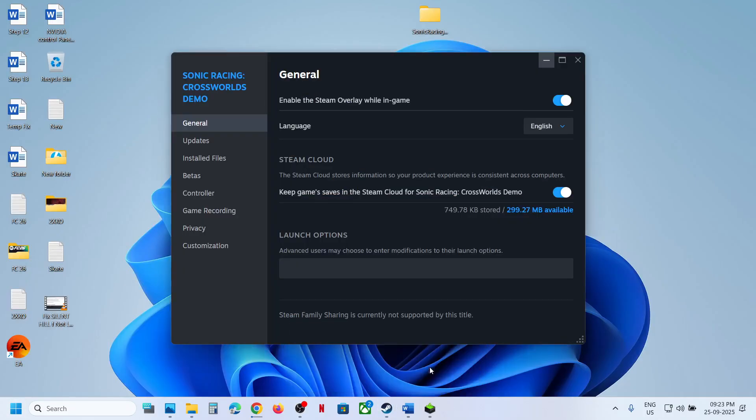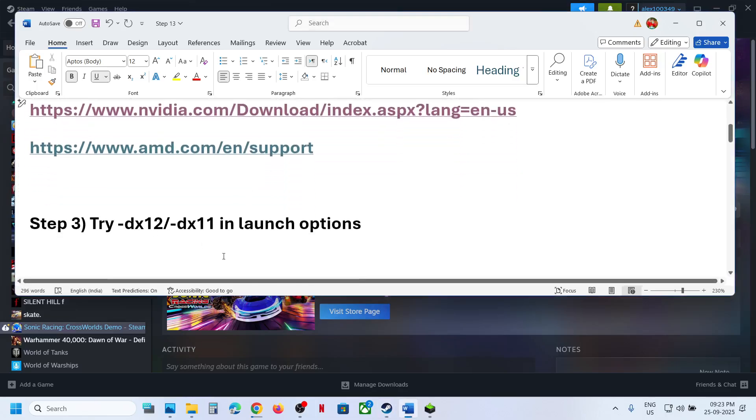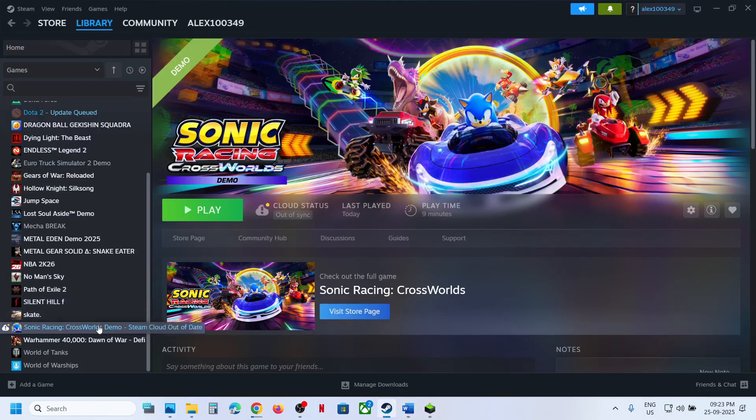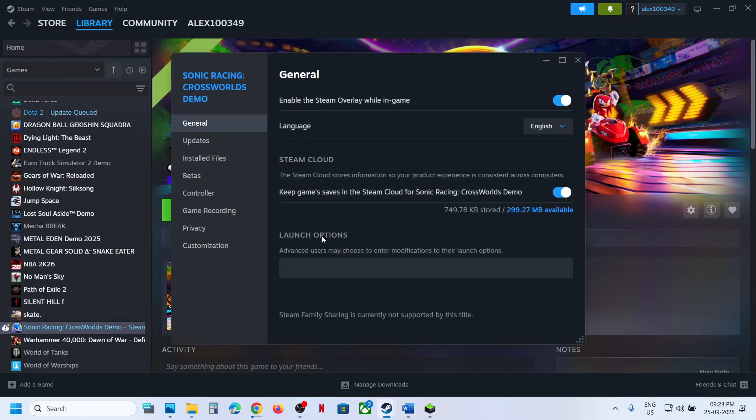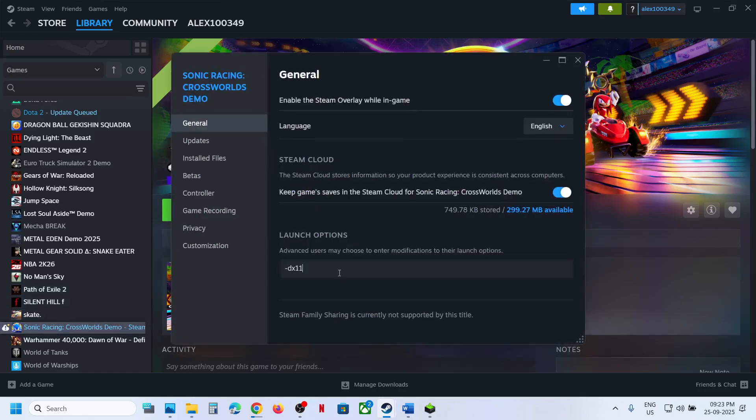If still not working, the next step is to try DX12 or DX11 in the launch options. Make the game active, go to Properties, and in the launch option type in -dx11. Launch the game and check. If that does not work, make the game active again and this time type in -dx12, launch the game and check. If still not working, remove this and move to the next step.